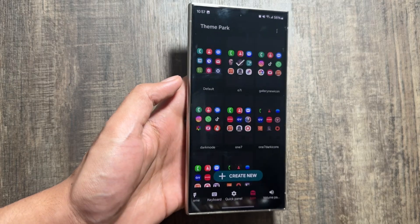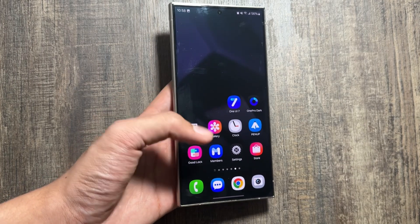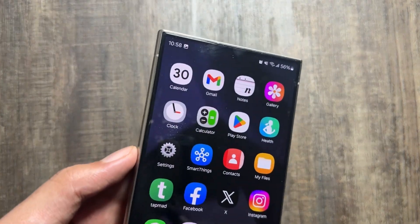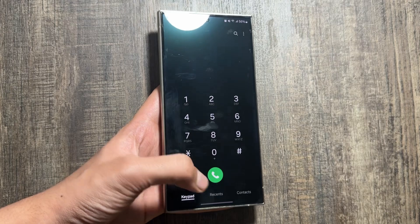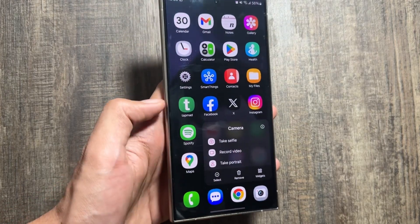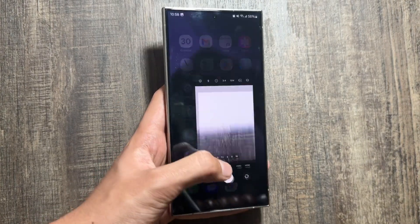As you can see, the apply option is available — and that's it. The 1UI7 icons will now be applied on your Galaxy device without the 1UI7 beta version. All of the icons are completely working fine, they are looking really good, and they will give your device a fresh new feel and look.